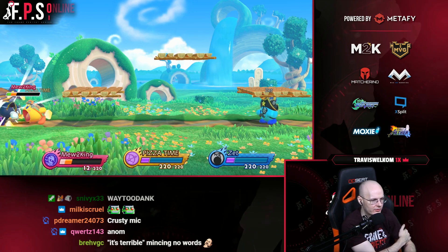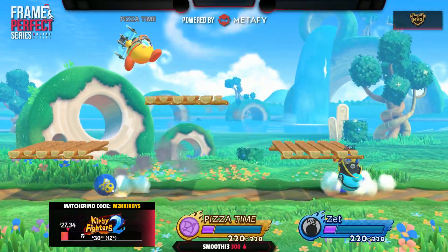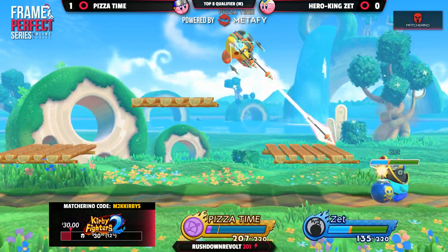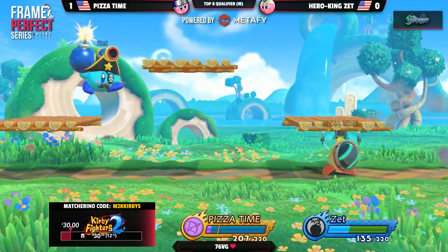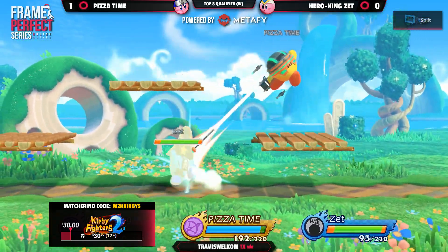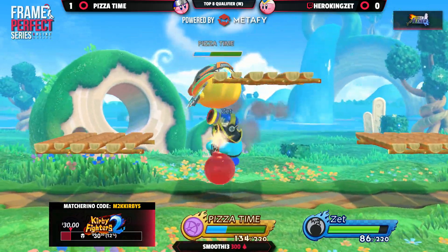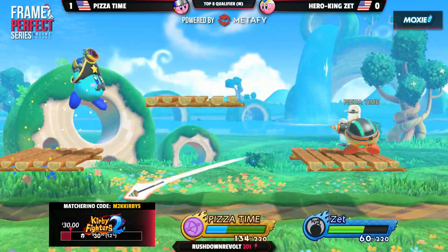All right, let's try this again. So Pizza Time is going to the Archer here — this is another character he's very good at. This is a matchup Zett plays pretty well and plays pretty often. Pizza Time off to a very good start. I think this is one of the better stages for Bomb in this matchup, actually — interesting that he would go here. But Pizza Time is making it work very well so far.